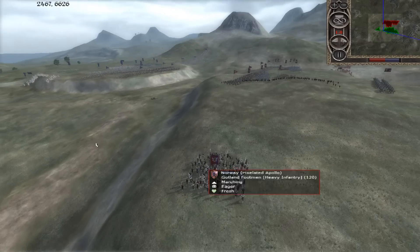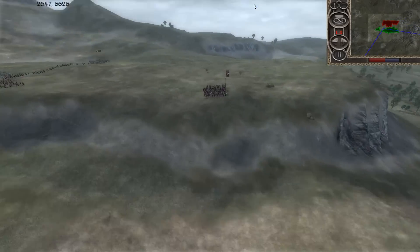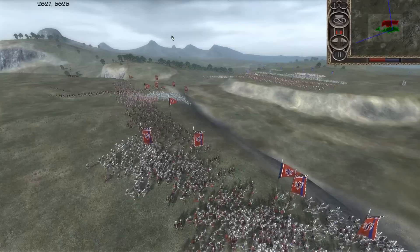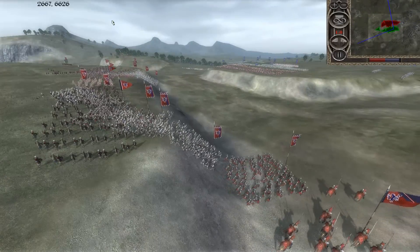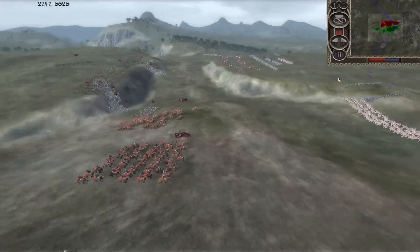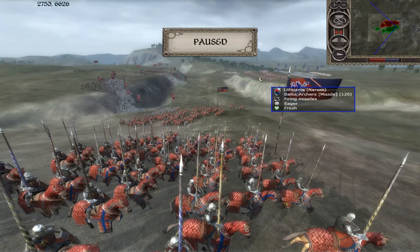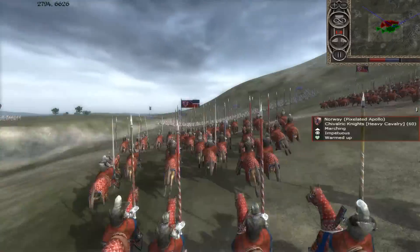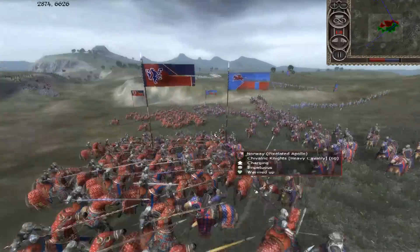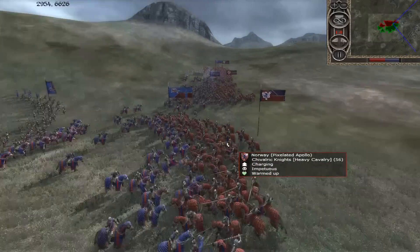I've got a unit of Gotland footmen going over to support the Huskarls. I noticed he has some Swordknights headed that way so I'm sending extra infantry to support. This is where I charge in my cav — it's make or break. This rush attack will either be a huge success or a complete failure. Let me pause it — we need epic music for this charge. Thanks for putting on that music, Jim. Here we go — epic cav charge right into his Swordknights. I didn't realize at the time, but my Swordknights are completely outmatched just based on the upgrades.